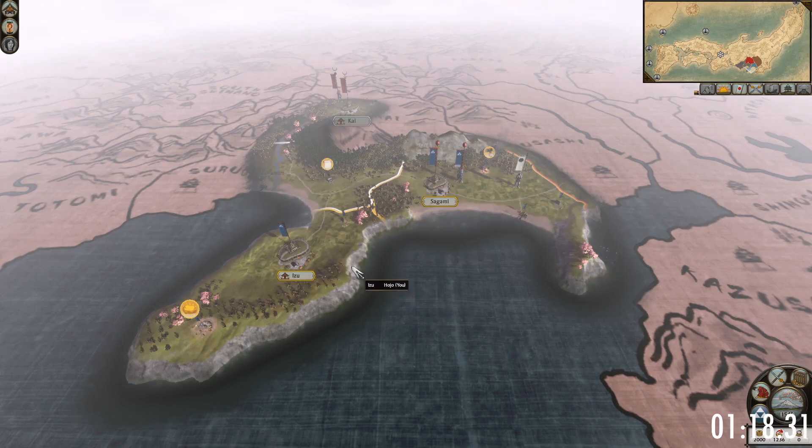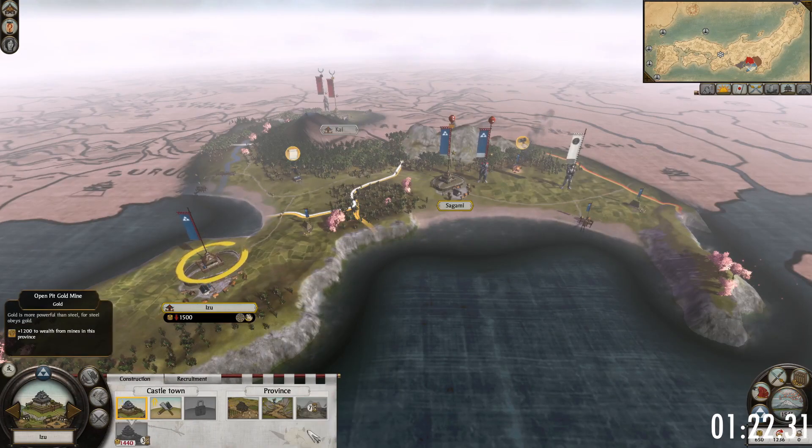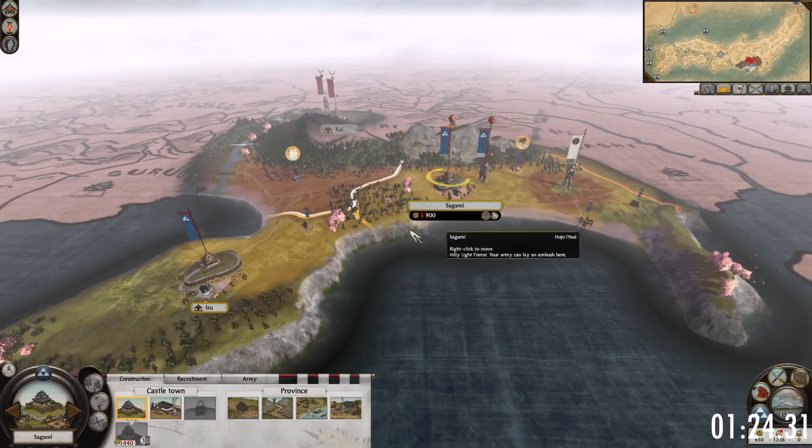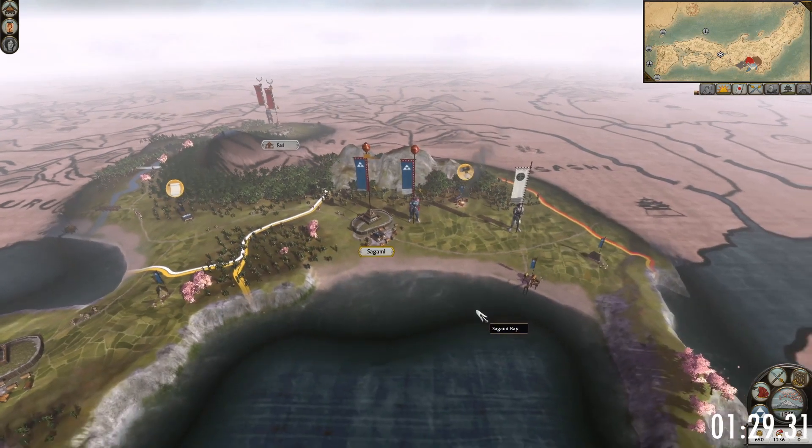Well, luckily, the starting position of the Hojo is quite good. Izu has a gold mine, which you will want to develop as soon as possible. Sagami starts with a gunpowder building, but I would recommend destroying it and replacing it with a sword school or a stables as soon as possible.